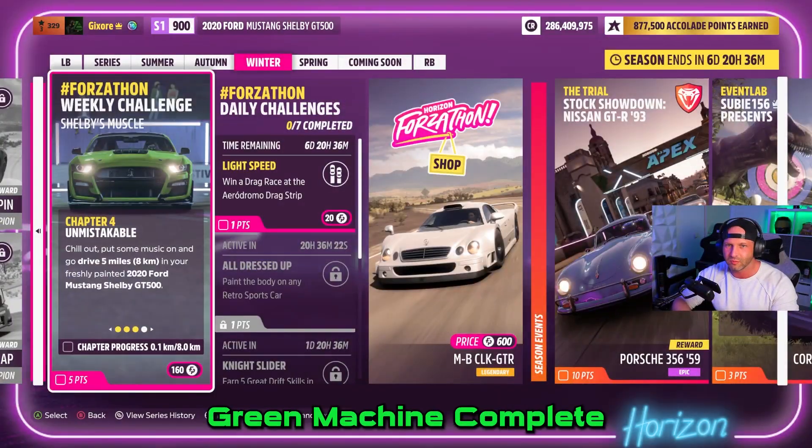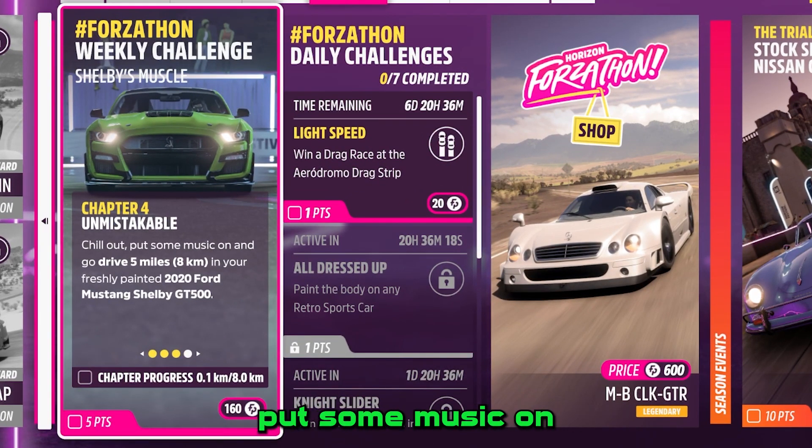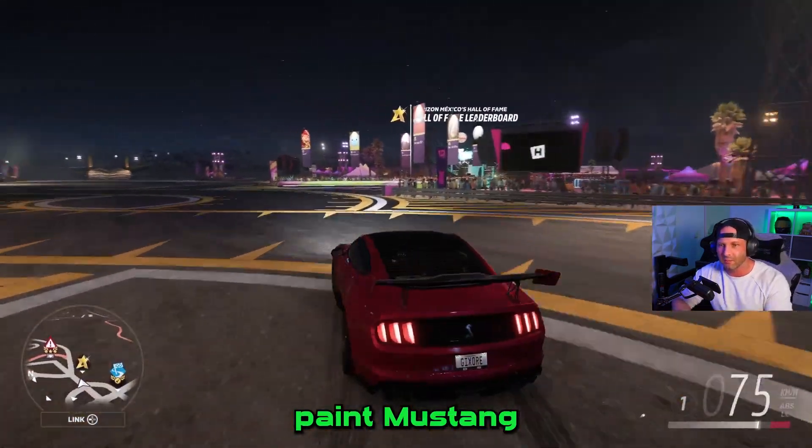That's it. Green machine complete. Now we gotta chill out, put some music on and drive for 8 kilometers or 5 miles with that newly painted Mustang.